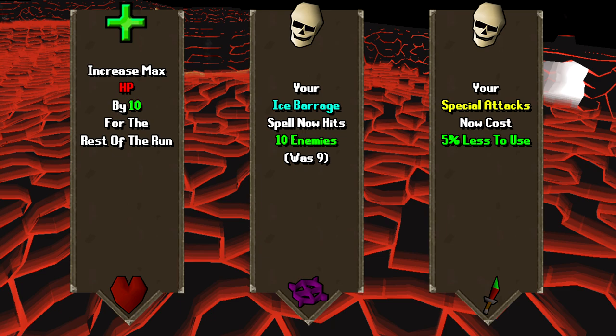These are permanent upgrades for the entire run you are currently on, but if you fail the run, they do not carry over. The first upgrade could, for example, give you 10 plus max hit points for the remaining run, making you able to reach 109 maximum HP. This could stack up and eventually, if you go far enough, you might even have 200 or 300 max HP. The second upgrade could be an Ice Barrage upgrade, making it hit up to 10 enemies with one cast instead of 9.